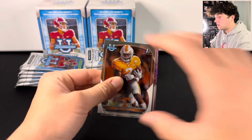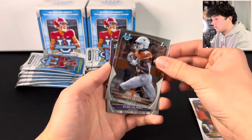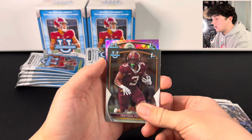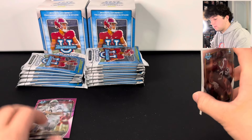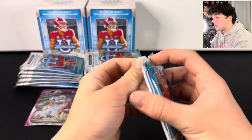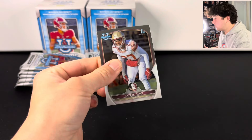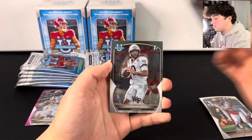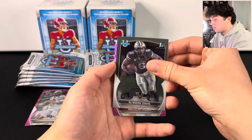Let's hop into one of these packs and see if we can hit something numbered or get a CJ Stroud — that would be pretty awesome. It looks like we're going to have our first pink here; it's going to be a First Bowman. We have Sam Hartman on the pink, so that's what the pinks look like.